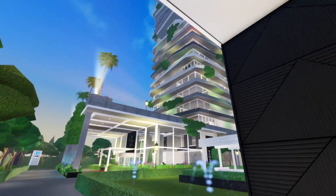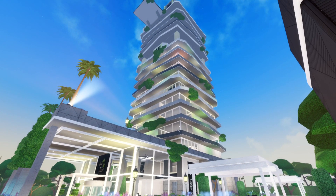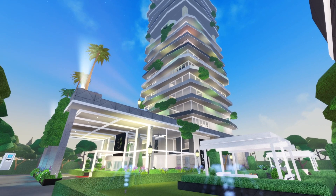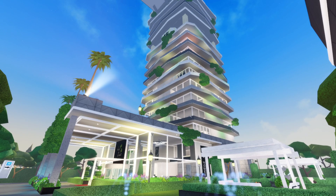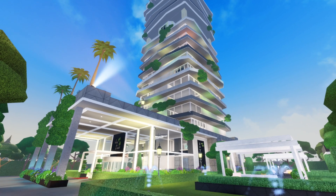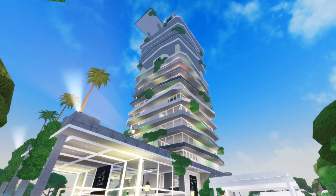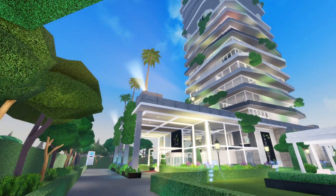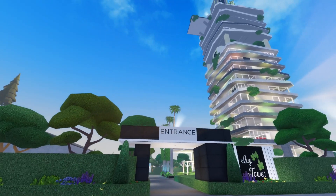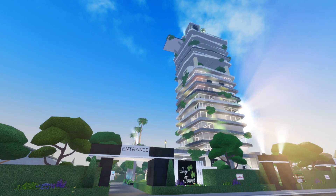I did some minor changes in the tower itself — like in the penthouse I might have changed a chair, or maybe the doors to the balcony, stuff like that. I didn't do too many differences but I did update the tower slightly. If you notice the color, I actually changed it to a lighter tone because the tower was quite dark. You can see at the top it's not black with the sign anymore.